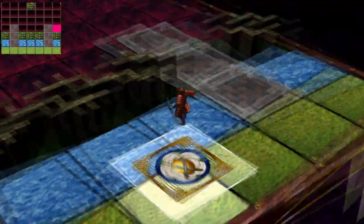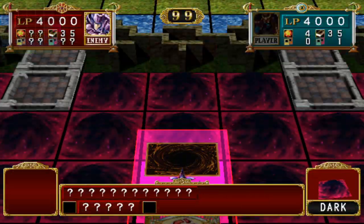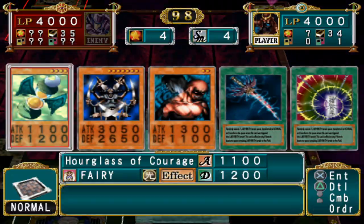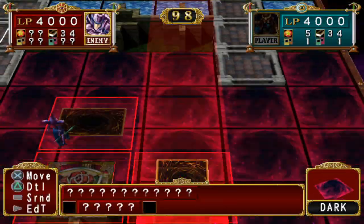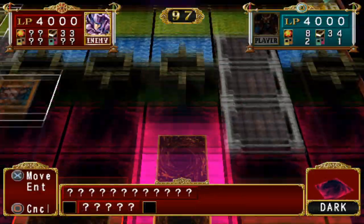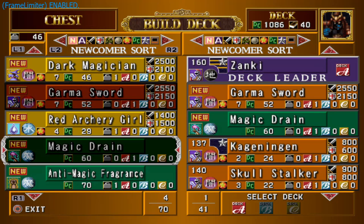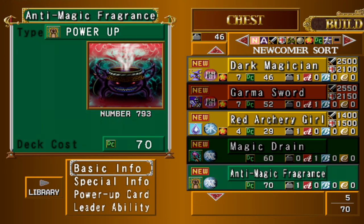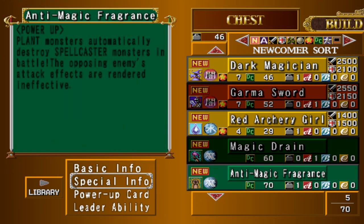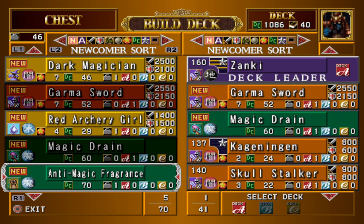Now for another equip. On the corner of Yugi's castle on the right side of the map you will find Anti-Magic Fragrance, which is very similar to Sword of Dragon's Soul. Anti-Magic Fragrance is a 70 deck cost power-up card that can be equipped onto plants to automatically destroy spellcasters, making it particularly useful on this duel. If you're having trouble with Yugi's powerful spellcasters, simply equip this to a plant and it will destroy all of his most powerful cards. If you don't have a plant, you can reincarnate monsters at varying deck costs to acquire one.